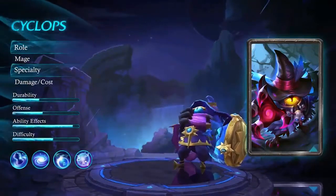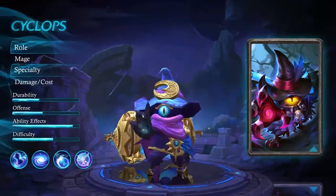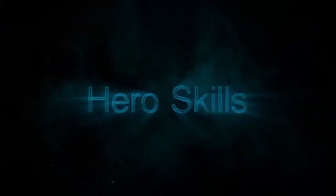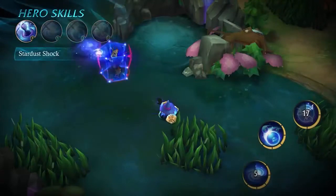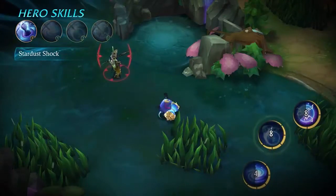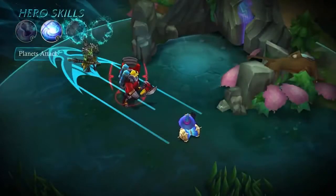Today I'm going to go over his actual abilities. The passive is actually called Starlit Hourglass. The deep bond with stars gives Cyclops the power to control time — the current cooldown of all skills will reduce when his skills hit enemies. So every time he hits an enemy with his skills, it's going to reduce his cooldowns.